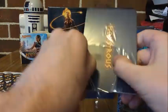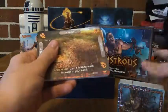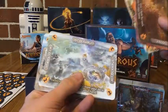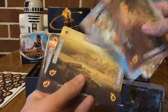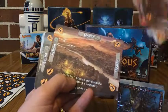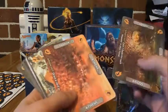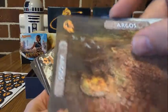Beautiful box, beautiful art, very well set out. Let's open up our location cards first and have a quick flick through to see all the beautiful art. So we've got Argos, Athens, Corinth, Delphi, Mount Olympus, Naxos, Olympia, Sparta — 'This is Sparta!' — Thebes, Troy — 'Watch out for the horses' — and the Underworld. Hades will be down there!